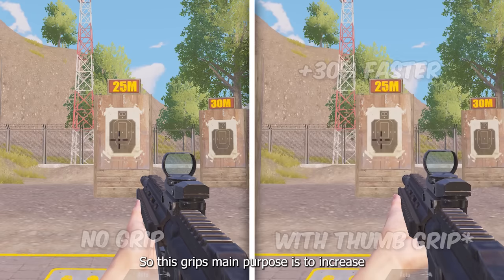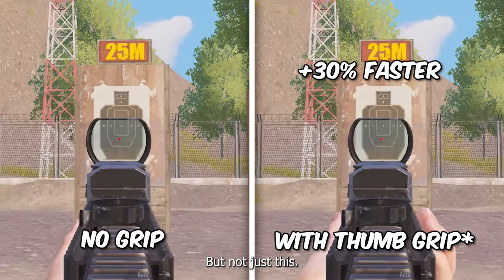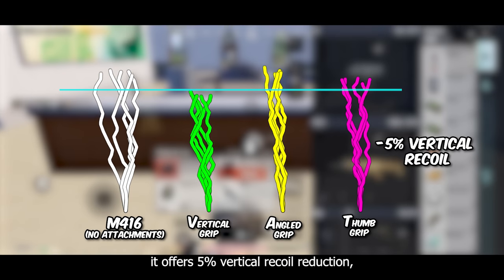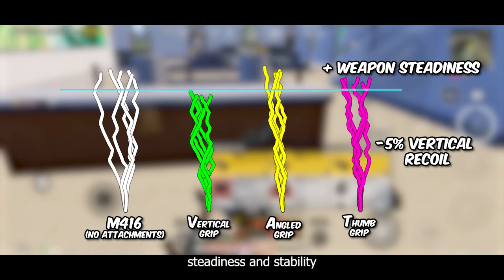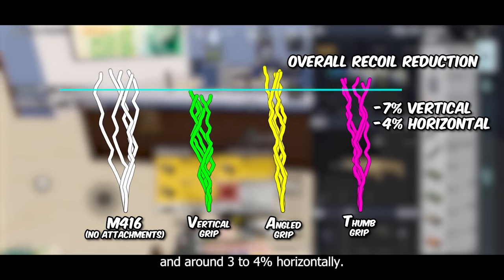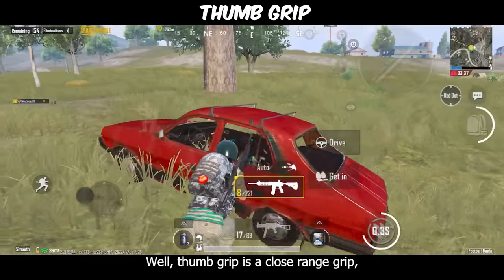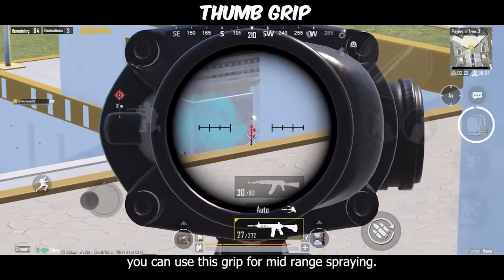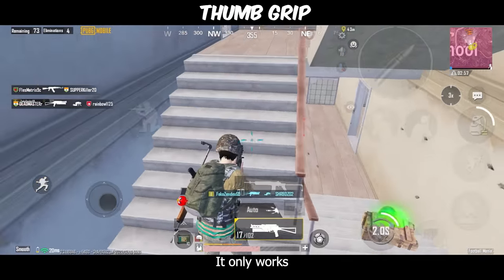Now to the thumb grip — this grip's main purpose is to increase the scope opening speed, and it does so by about 30%. It also offers some small recoil reduction: 5% vertical recoil reduction. It also increases weapon steadiness and stability along with some other improvements, making the overall recoil reduction about 7% vertically and around 3-4% horizontally. The thumb grip is a close range grip, but since it also offers some light recoil reduction, you can use it for mid-range spraying. However, the thumb grip doesn't help during extreme close combat hip firing — it only works when you scope in.